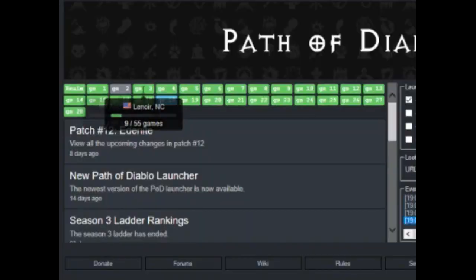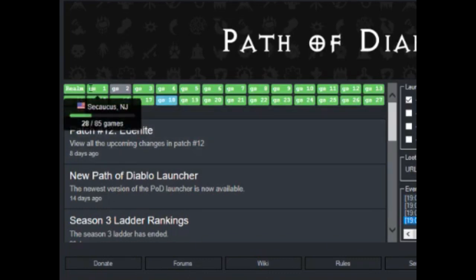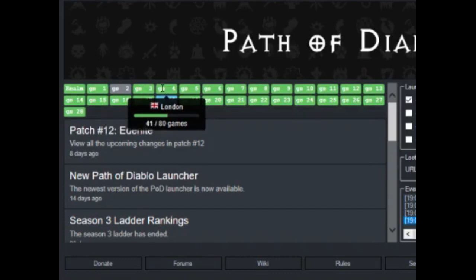Lag and server. There are 28 servers to choose from on Path of Diablo, and I really love this. There are tons of choices across America — Jersey, North Carolina, Dallas, Buffalo, New York, and the list goes on. There's a server in South America, Israel, France, Canada. You get what I'm saying.